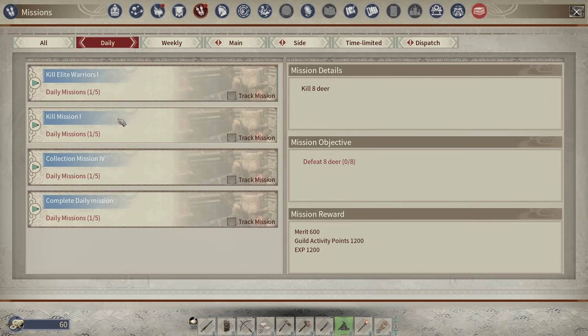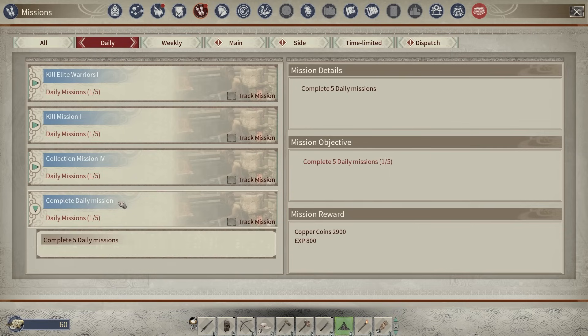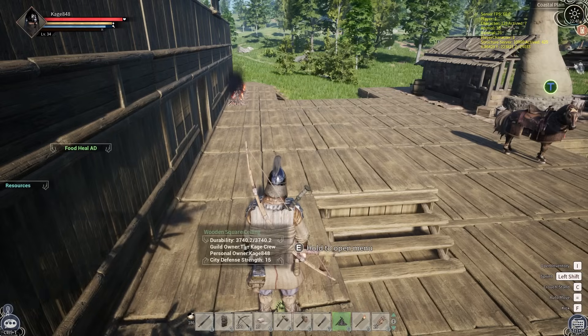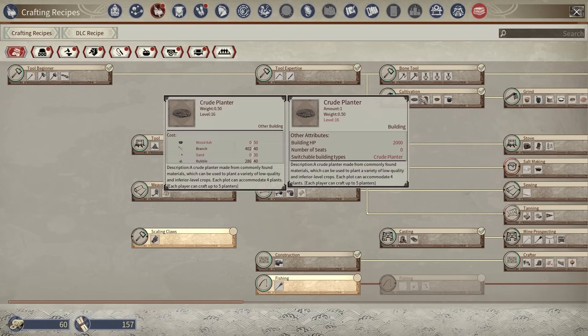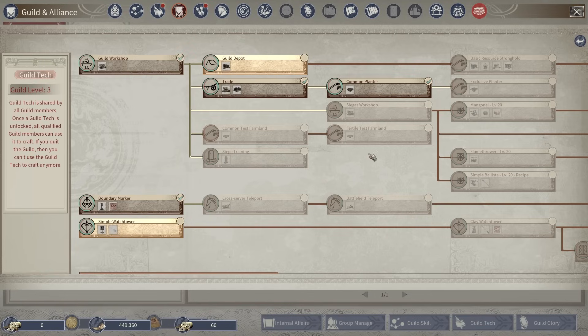Some of these daily quests are 25 elite warriors — probably not going to happen — eight deer, definitely not going to happen, 205 pieces of iron, yeah I could do that, and complete five daily missions. I could probably do one of these. The reason I wanted to sell stuff is because I need to make money. I wanted to make a better planter — I can already make the crude planter but I need to start planting common crops, and the crude planter won't work. So I've got to make the next tier planter, and apparently it's a guild tech.